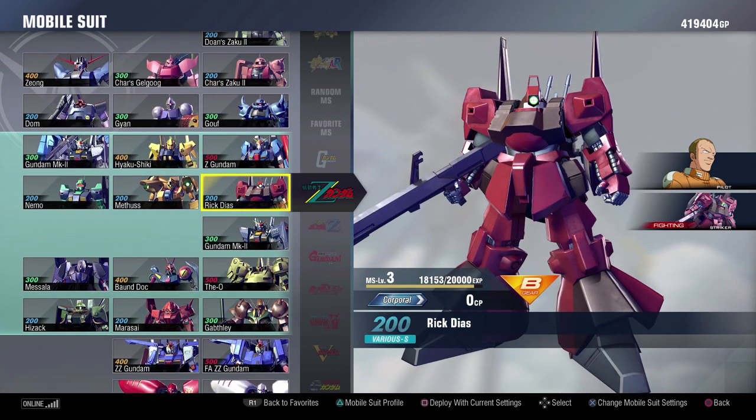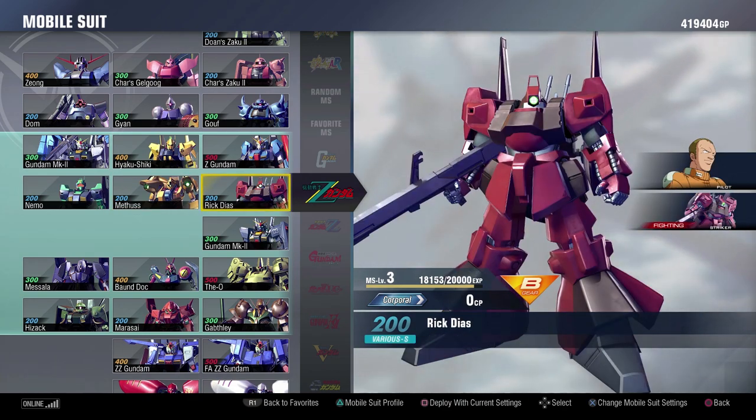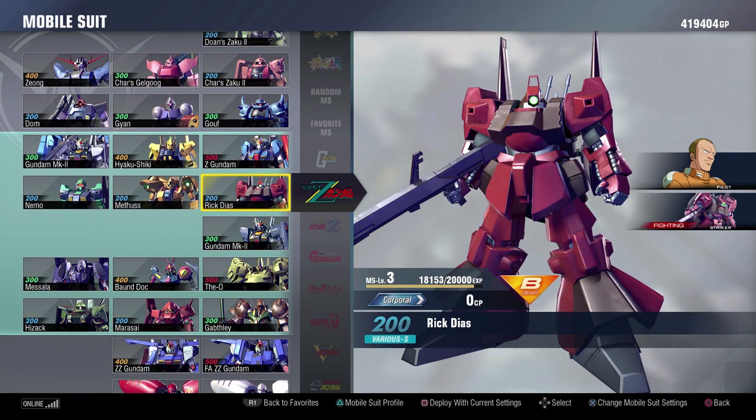Zeta as a series — again, we got just about everything from Zeta that I wanted. There are a few grunt suits that might have been cool to have, but for the most part I think it turned out relatively well. I think they did a good job with the Zeta cast. The Methus is one of the worst suits in this game because it is almost worthless in a 1v1. The Gap Delay could have been better, and both the Hyakushiki and the Mark II Super Backpack could have been better, but I'm really satisfied with how the Zeta Gundam suits turned out overall.